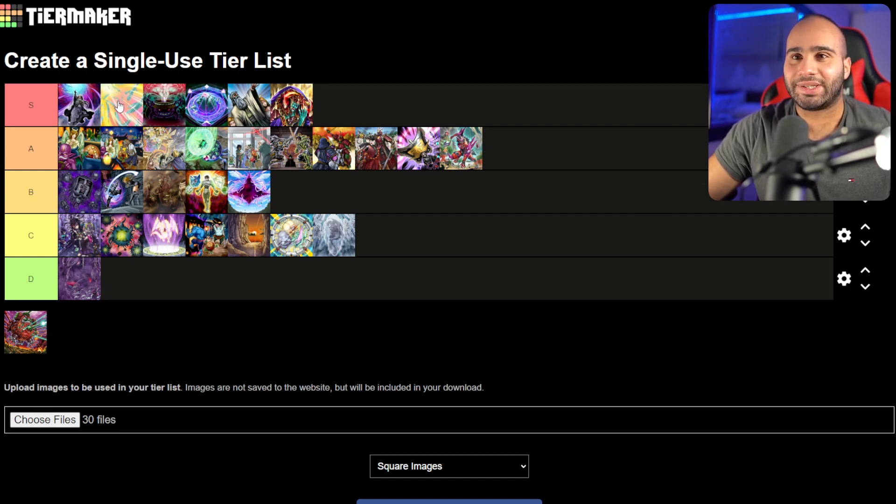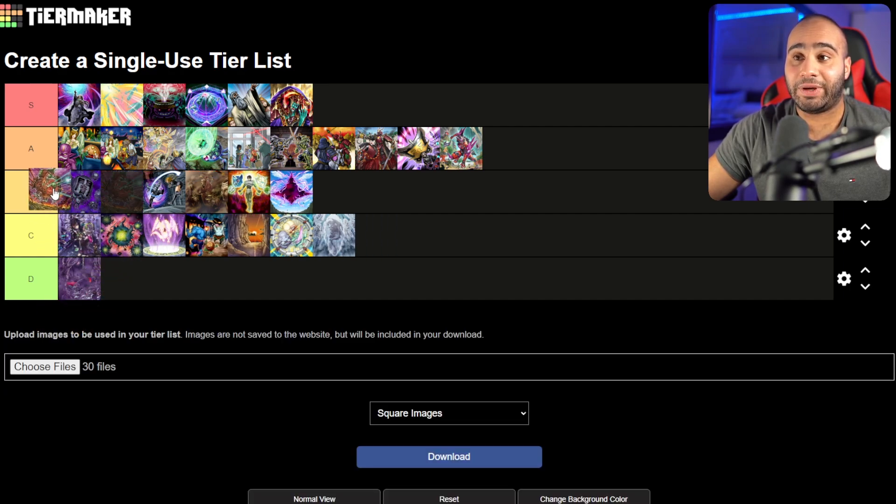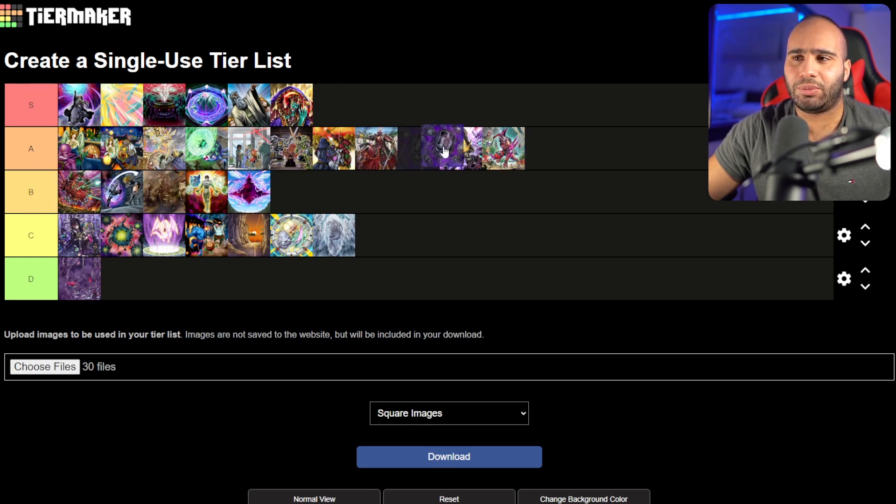Destructive Daruma Karma Cannon is a very, very good card — probably the best card on the list. I'd feel stupid putting Eradicator in B tier honestly, so I think Eradicator should be moved up. Destructive Daruma Karma Cannon is probably as good as it gets for the tier list. Let me know how much you agree or disagree. Thanks for watching, don't forget to like and subscribe, and I'll see you guys very soon. Peace.